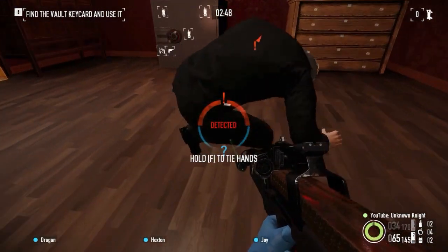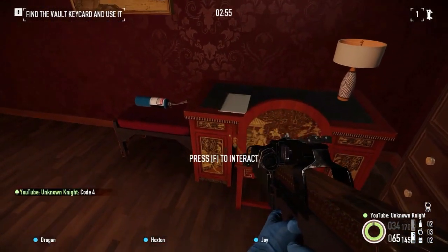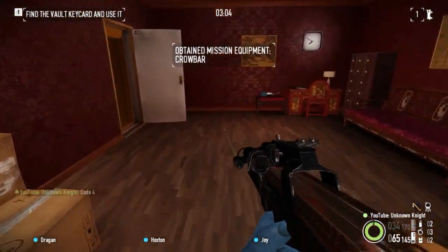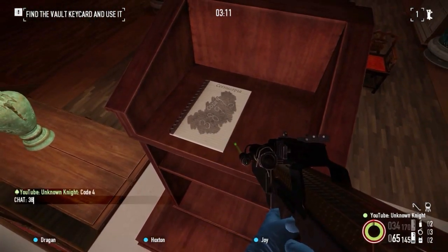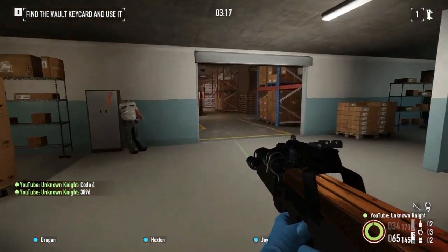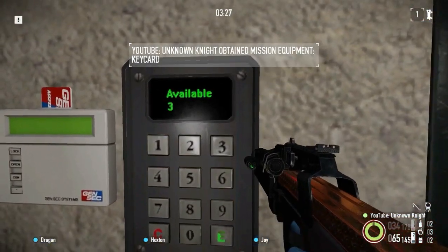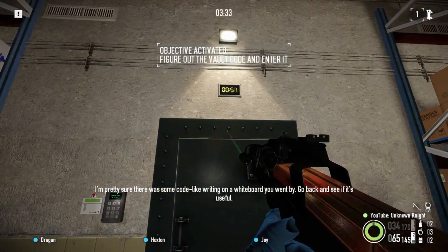Get down on the ground! Great! Use those civvies to your advantage. Keep it up, sir. The code must be close by. I'm pretty sure there was some code-like writing on a whiteboard you went by. Go back and see if it's useful. Okay, now just hang back.